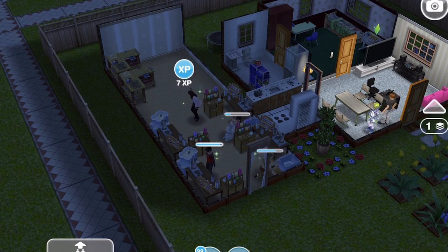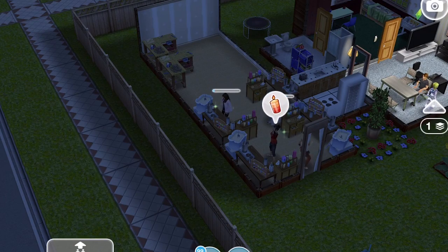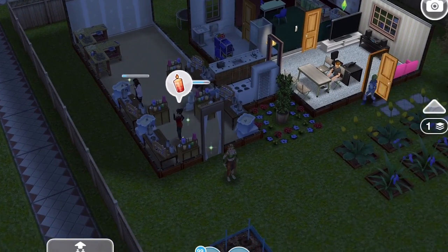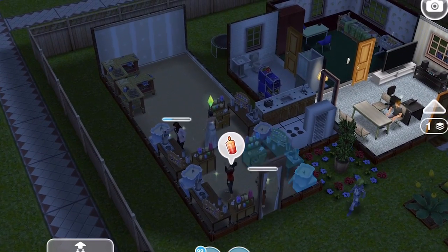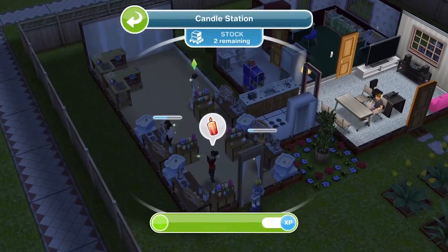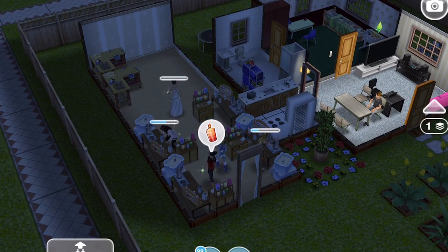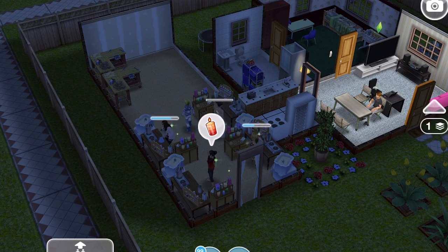Restocking is quicker than it normally is, so that's a little benefit. Here's a tip: restock and make candles before you click on the little candle icon floating above your Sim's head. As long as we don't click on the person who made the candles, we can still restock and keep going.